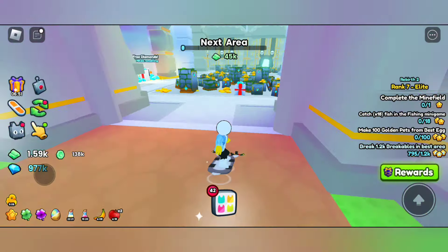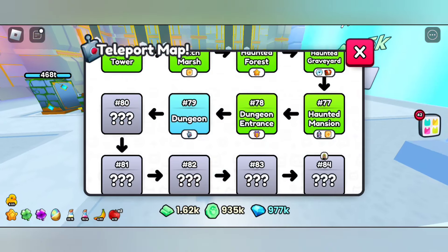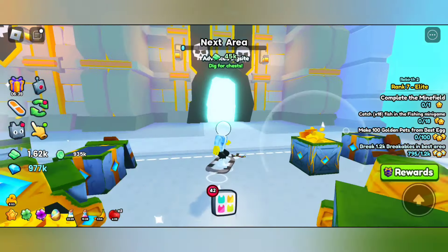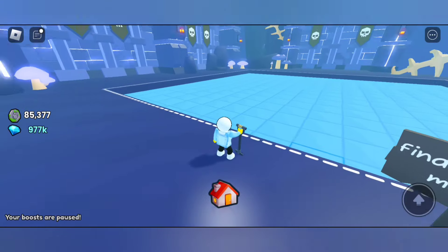Now let's go find the location. The location is in the dungeon area. As you can see, area number 79 has the advanced dig site. You can dig to get chests here, which is really cool. This is how it looks.